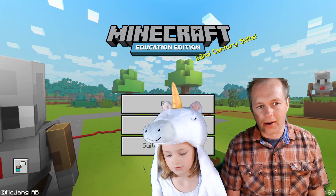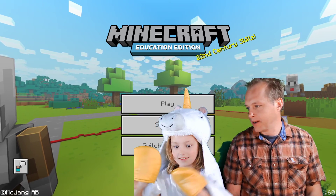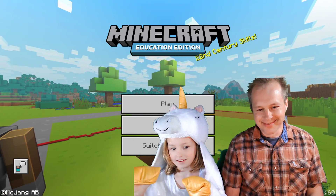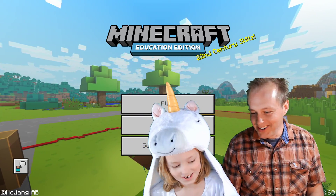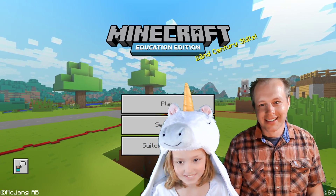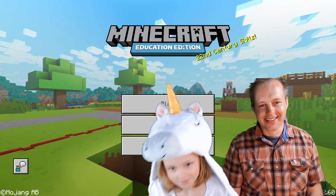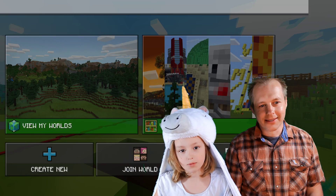So we had last time the agent was able to till and plant some melon. You're going to have a hard time typing Python with these unicorn paws. Unicorn style. View my worlds.